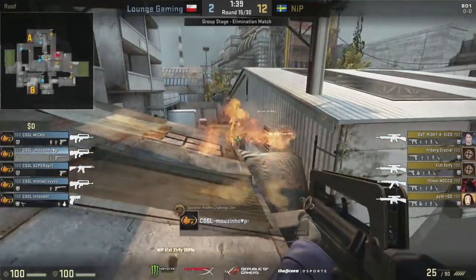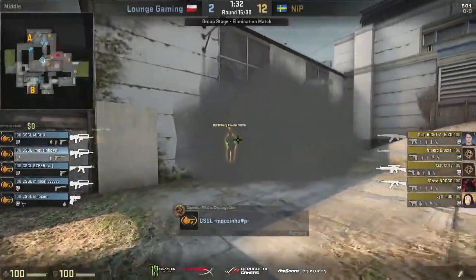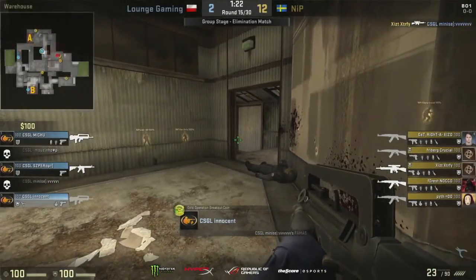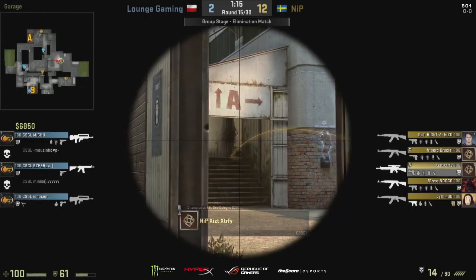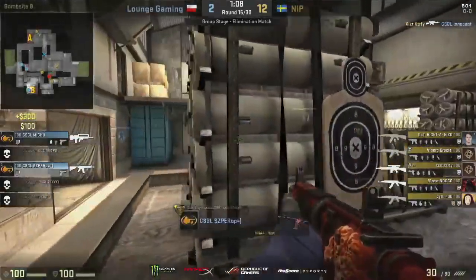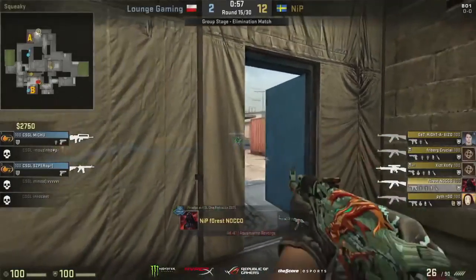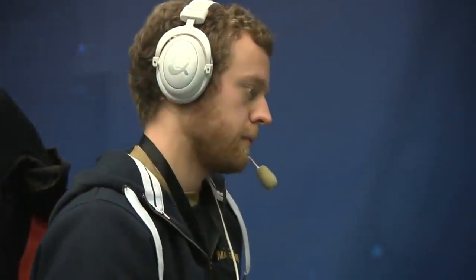Lounge Gaming hoping it's going to be a B push, but it's GetRight who gets the double spray again. NiP move to a convincing lead — well it's been convincing for a long time to be fair. Lounge Gaming now just hoping for three rounds on the first half. GetRight's going to go for the auto sniper — maybe take that towards the B bomb site and just plug some bullets right through the smoke. They've got three auto snipers and an AWP right now. Freiburg's juggling his guns, bringing them forward, and GetRight's watching for a push. Finally we do see a mid boost from GoLounge but too little too late.